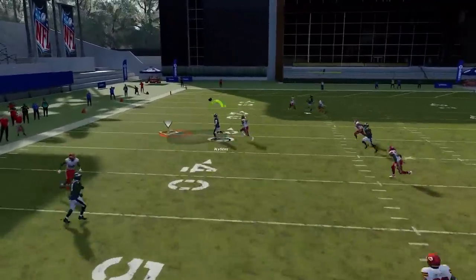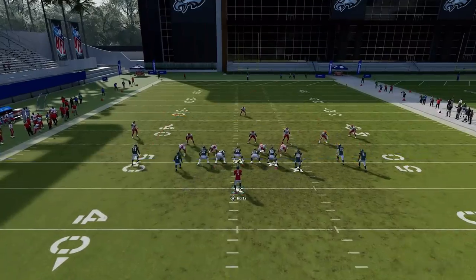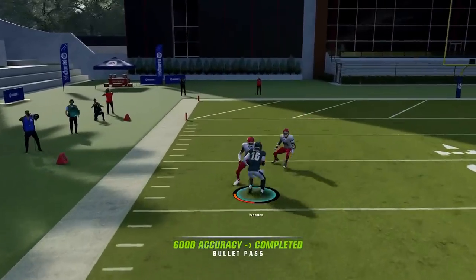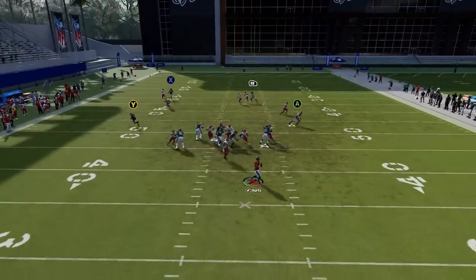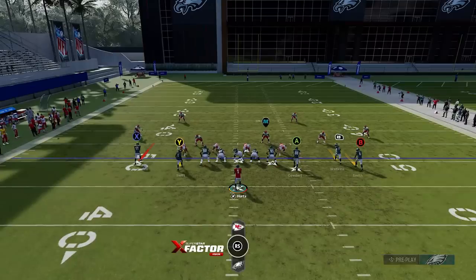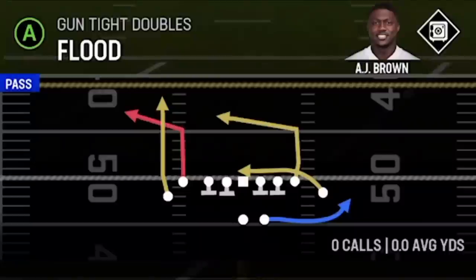Against Cover 1, the RB route is a very big play — he can get across for an easy catch and run and a possible one-play touchdown. If you streak the in route and put the B route on a streak, that can pull that defender away enough to create a big catch-and-run opportunity. Against Cover 1 for a post route touchdown, motion-snap the receiver and get him behind the tackle — once he breaks inside it's a very easy one-play touchdown against Cover Zero. Against Cover 4 Quarters, fade the Y route and the X route is going to be the big play — inside release, just trailing the entire way.